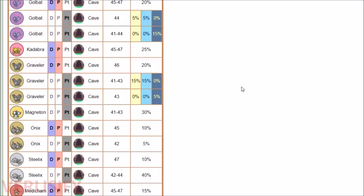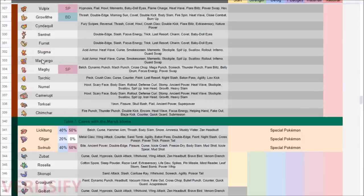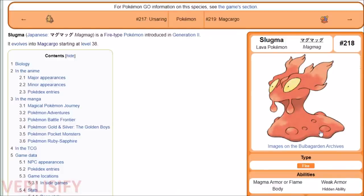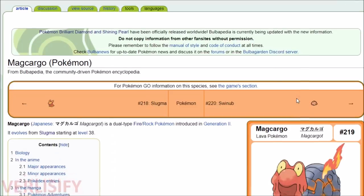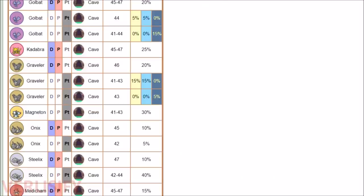Magcargo can also be a decent defense spawn in lava biome caves, along with Onix, Geodude, and Graveler. Magcargo is worth 2 defense EVs — but be careful of Slugma, which rewards 1 special attack EV. Before mass-KOing Pokemon, always double-check if it's the correct EV yield, especially if it's not mentioned in a guide.